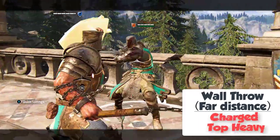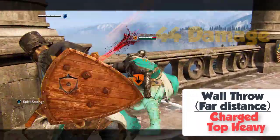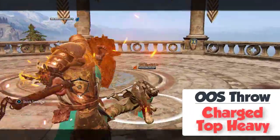Wall Throw at Far Distance: Charge Top Heavy for 44 damage. Adding an Off-Stamina Throw also allows Charge Top Heavy for 44 damage.